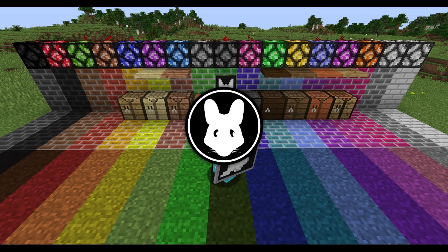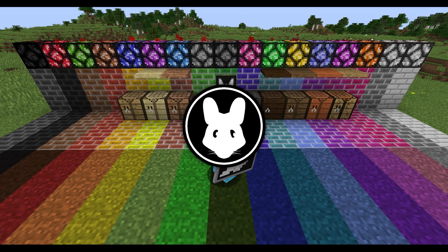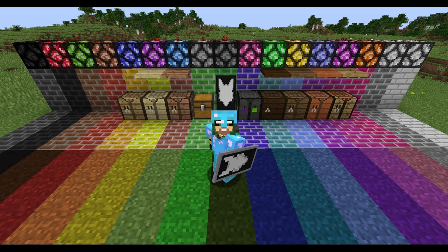Welcome to the Mischief, I'm Valen, and this is Random Things. Today we're covering the Dying Machine, Colored Grass, Stained Bricks, Rainbow Lamps, and Crafting Tables. It's the Colorful Update.